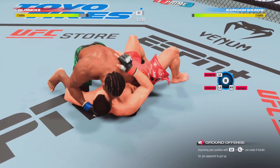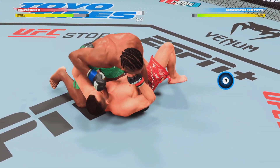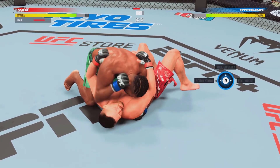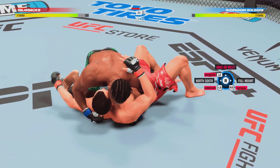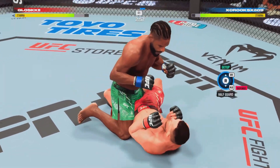Sterling in side control. Nice shot there by the champ. Jan getting worked here from the top — you don't want to take too many more of these ground-and-pound strikes. Some big elbows landing for him now. He's got the ground-and-pound going; there's an elbow from the top by Sterling.